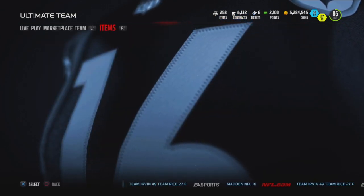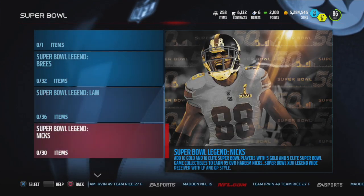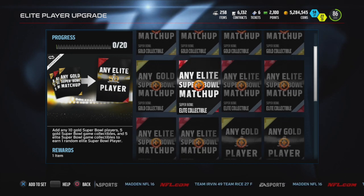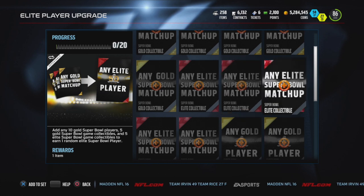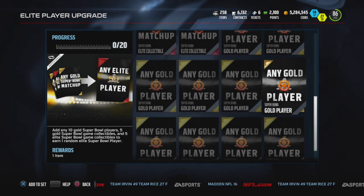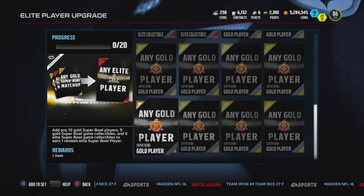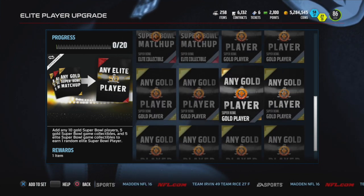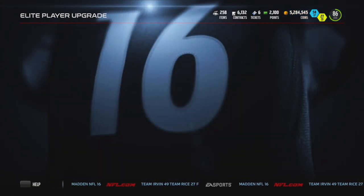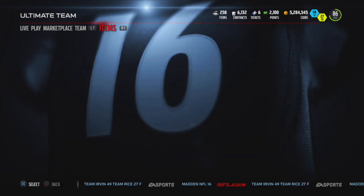So I'll probably do the elite player set. I'm not sure what all that takes to do it. Alright, so 5 gold collectibles, 5 elite collectibles — I think I already have the 5 elite. I'm doing the solo challenges. And then 10 gold players — we have 3. This is going to be a lot of coins once they get down in price. We might do this, probably cost around 40k. Maybe less.